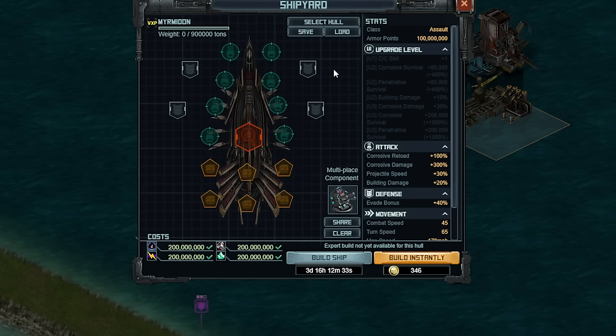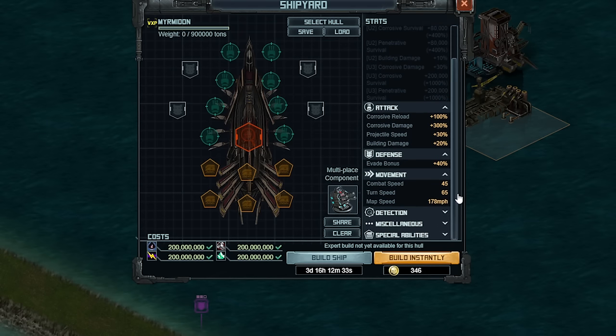Before I get into that, I want to go over the hull very briefly. There is a kind of strange special ability. Upgrades are nothing too exciting — it's just really corrosive survival, penetrative survival, damage plus 10%, whatever, and then a few other items. CIC is unlocked to E1, and the CIC is actually pretty good this time around. It's going to give you combat speed, which is really nice, so that is something you might want to consider as you're building this. The attack does have corrosive reload and damage already in here, already pretty high.